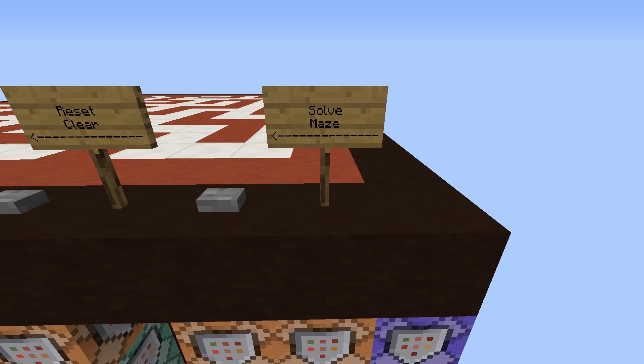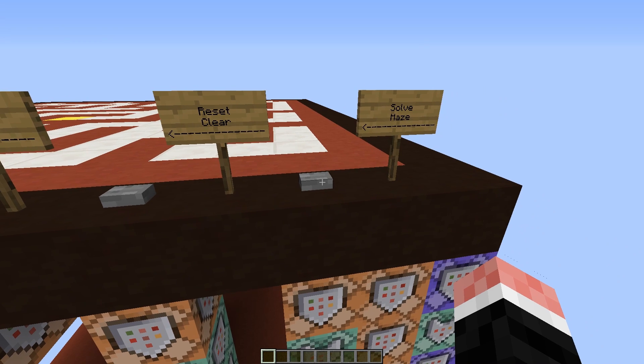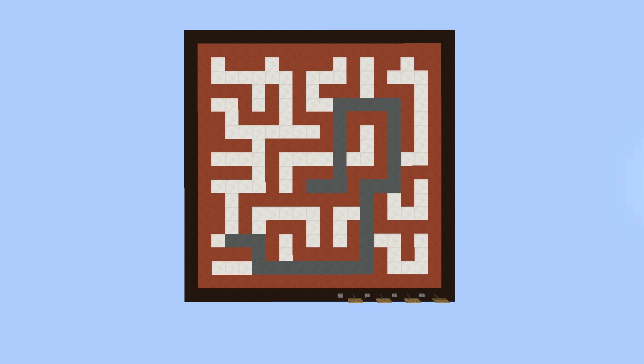Okay, so here's the really cool thing. This button here finds the path from the iron block to the gold block. You just click it, wait a few seconds, and boom, it's done.